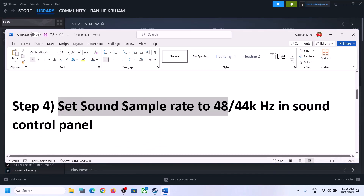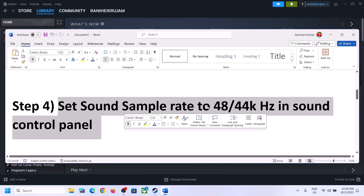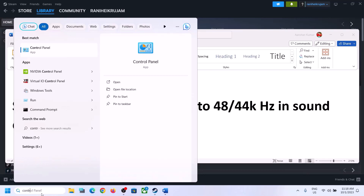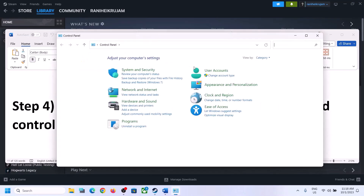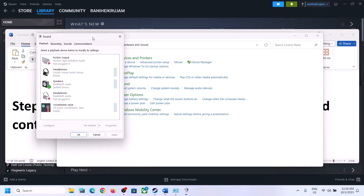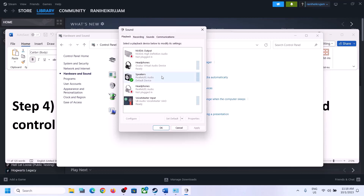The next step is to set the sound sample rate to 48,000 or 44,100 Hz in Sound Control Panel. To open Sound Control Panel, type 'control panel' in the Windows search box, click on Control Panel, then click on Hardware and Sound, then click on Sound.